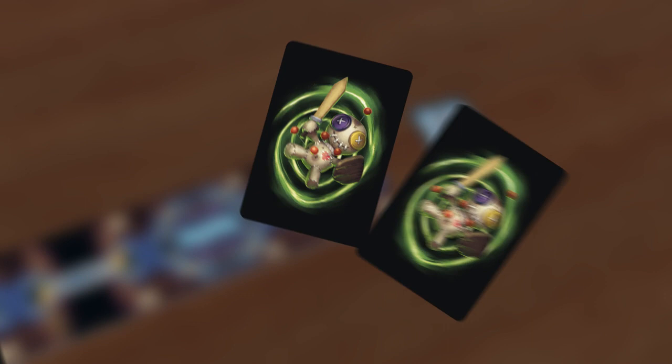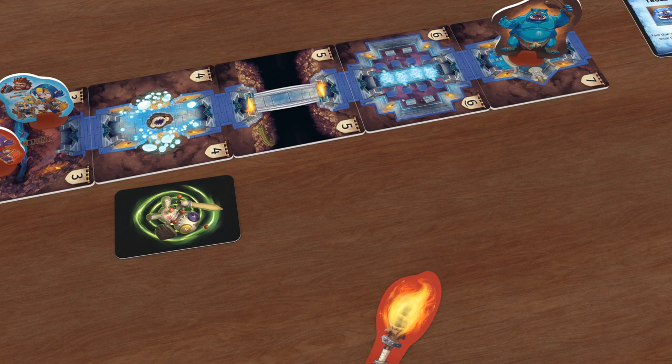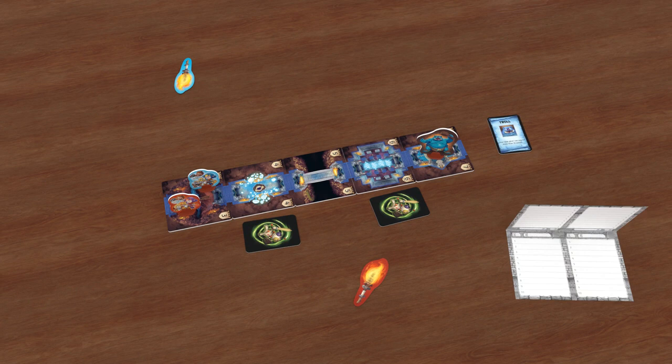Shuffle the curse cards. Choose two at random, and place one of them face down, without looking at it, next to the second room, and the other next to the room just before the monster. Each team will need a Trap Words sheet, and also a pencil.